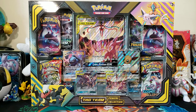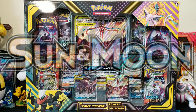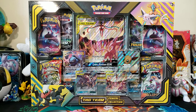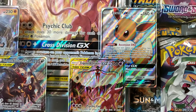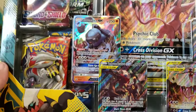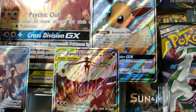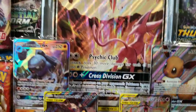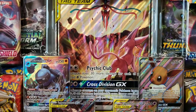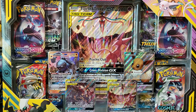Ladies and gentlemen, I present to you the last tag team power collection box of Sun and Moon to ever come out, and we finally got it today. It comes with some very nice promos - these were featured in Tag Team GX All-Stars. We didn't pull any of these out of our booster box, but now we get the English version. I've been waiting for this Espeon and Deoxys for a long time. Look at that jumbo - it is beautiful. You get eight packs and a ton of promos, so let's get into this box.